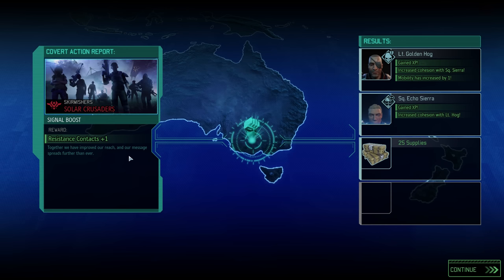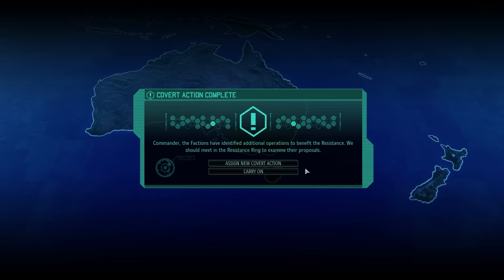We've completed another covert action and gained a free resistance contact. Ranger Warthog has also increased his mobility further, but the contact is the main prize. Now we have to choose which covert action to go after next.